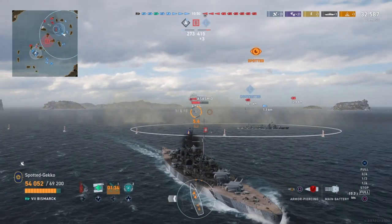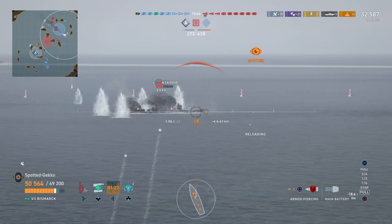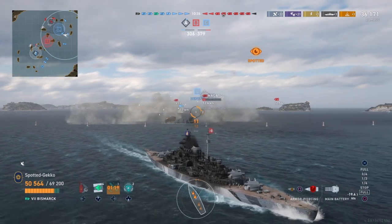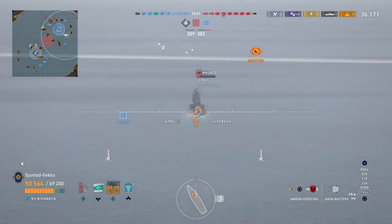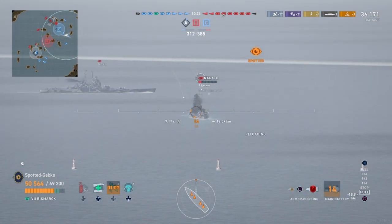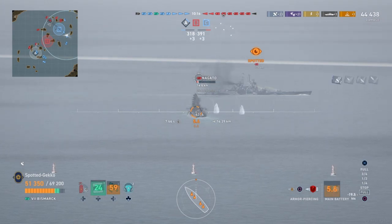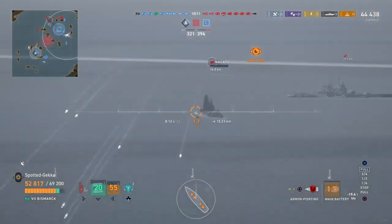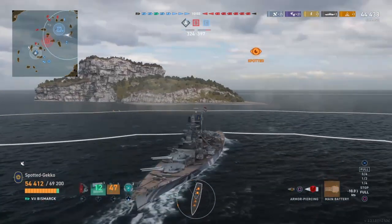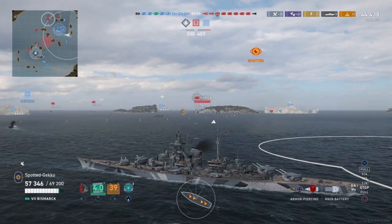We have to try to get rid of the Asashio. If I had HE loaded it'd be a lot better, but my AP shells are just putting big holes in it and we still haven't sunk it. So we retarget onto the Nagato since I can't see the Asashio. We got a penetration. The 19-20 second reload on this ship is really, really nice — it's like having a tier 7 Scharnhorst without torpedoes.